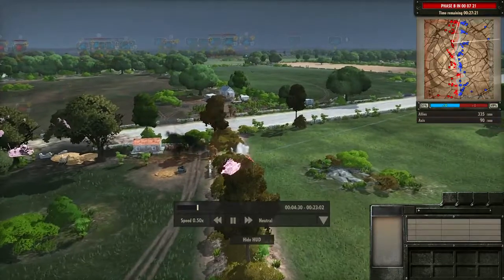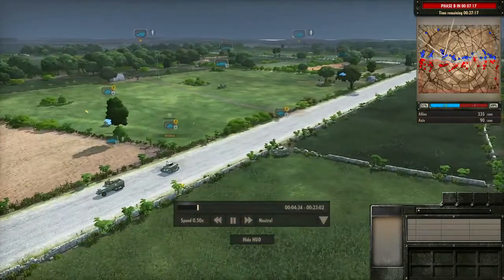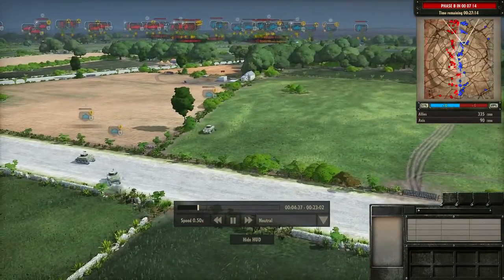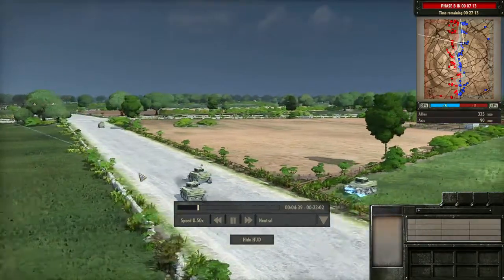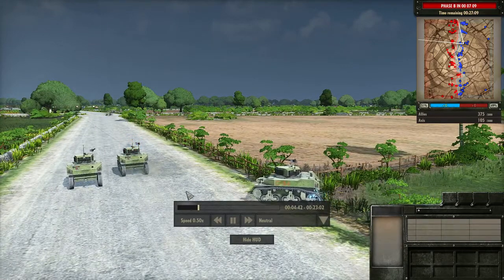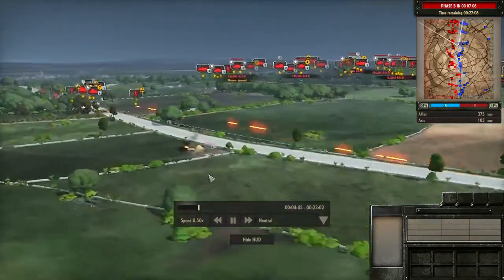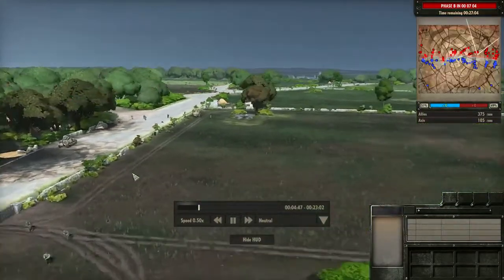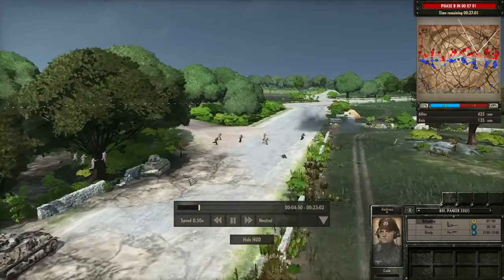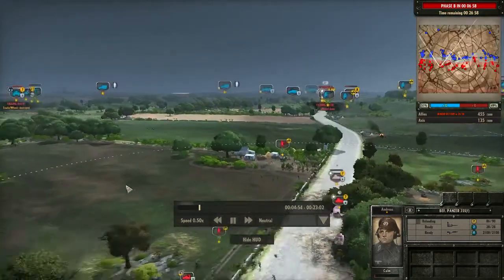They're pretty much relying on the medium tanks, which are the heaviest things on the board at the moment. They are having fights with the Stuarts, which is an interesting fight because the Stuarts should usually win. There are three Stuarts on screen at the moment. I'm surprised to see some Panzer IV shells bouncing off them, but it is long range. It's probably quantity taking its toll and scaring the Germans into believing they just cannot go through there.